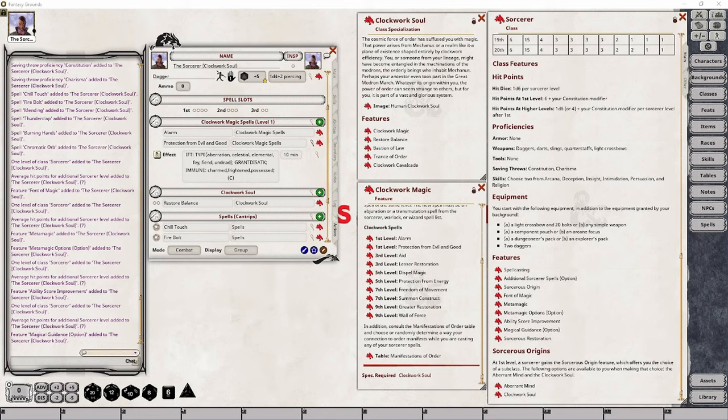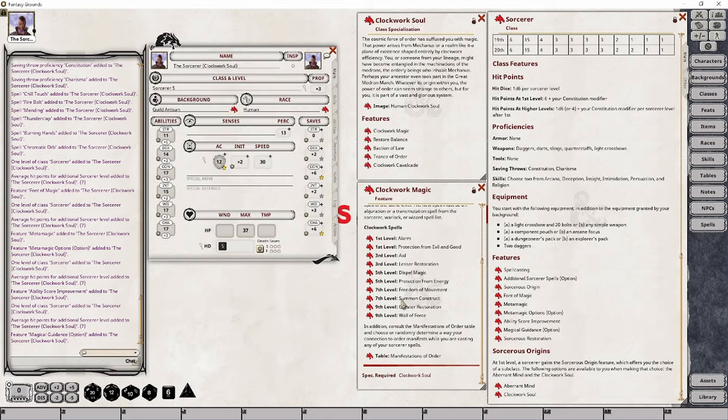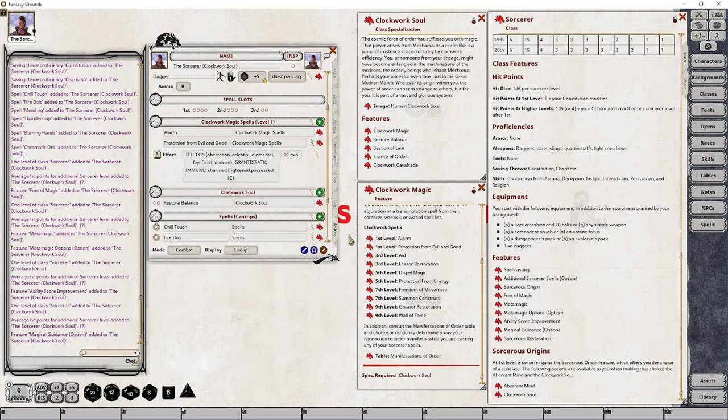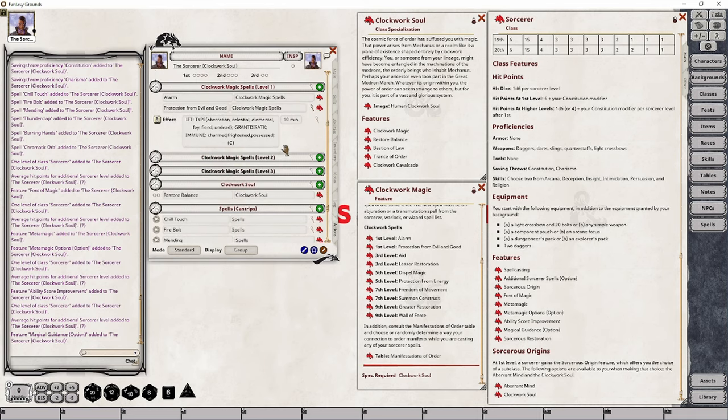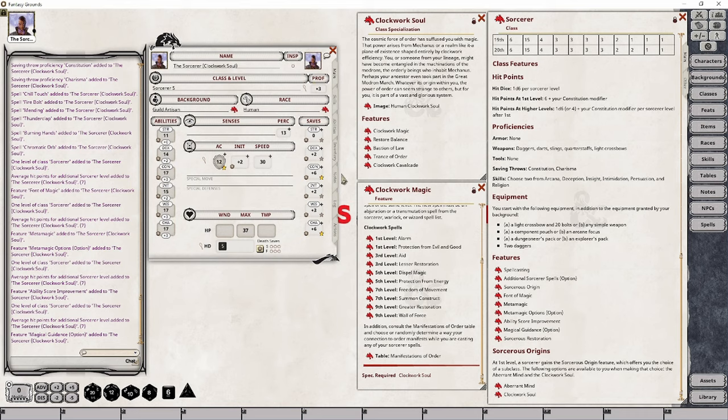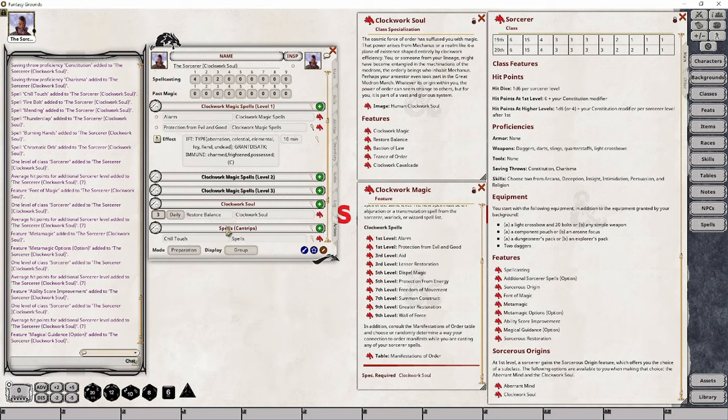At levels 3 and 5, we'll have a couple of things to do. I've already leveled up this character because there's nothing else that happens in relation to this particular class specialization between those levels. First, we need to add in our level 3 and level 5 spells. I'm going to grab Aid and drop it into the Clockwork Magic Spells group — it will automatically create a linked group of second level. I'll drop in Lesser Restoration, then drag in Dispel Magic and Protection from Energy. That takes care of all the groups for our Clockwork Magic Spells. We also need to increase the usage for Restore Balance, because at level 5 our proficiency bonus goes from plus two to plus three, so adjust that from two daily uses to three daily uses.